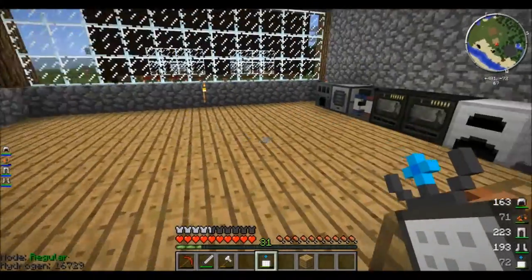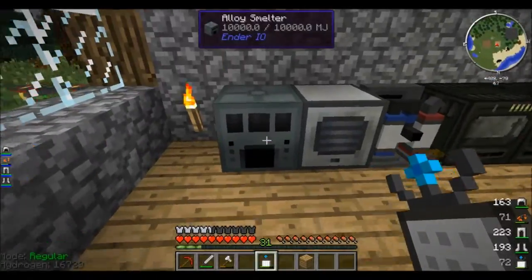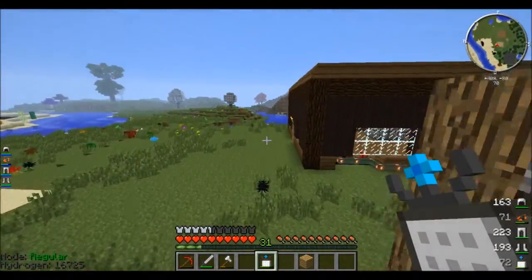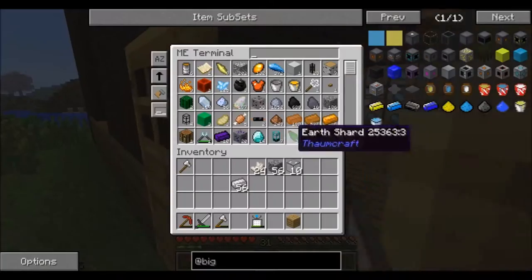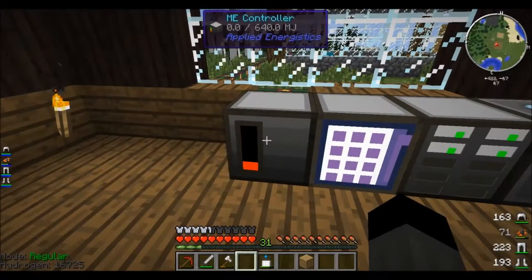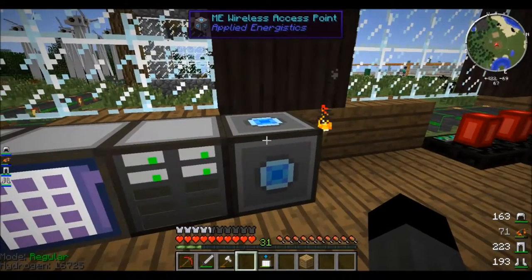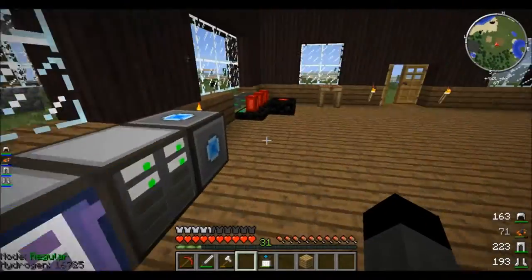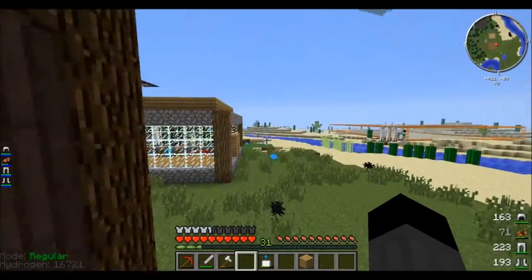Hello everybody, this is Insane Gaming bringing some more Test Pack Please Ignore. I've got an alloy smelter, and I've got my wireless terminal. I've set up the ME controller, access terminal, a drive, and the wireless access point — but we're pretty low on power everywhere.